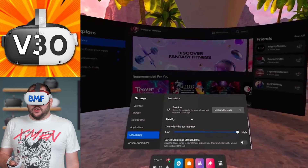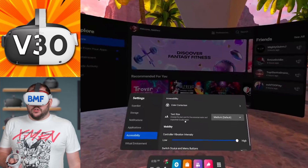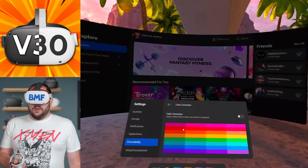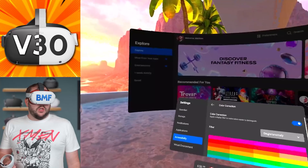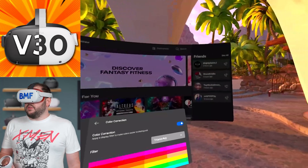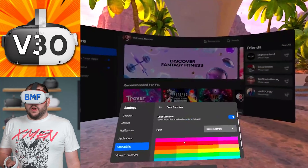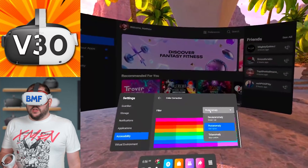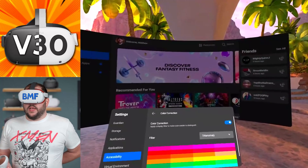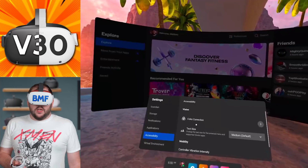Changing text size does require a headset restart. You can also switch your Oculus and menu buttons from one side to the other, and change your controller vibration intensity. But the big new addition is color correction — you can apply a display filter to make colors easier to distinguish. Turn it on and choose your option: green-red, red-green, and blue-yellow. This is changing the display output itself, so you probably can't see the difference on camera, but it's a great accessibility feature for anyone with color blindness or color sight issues.